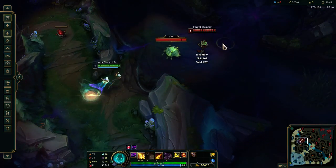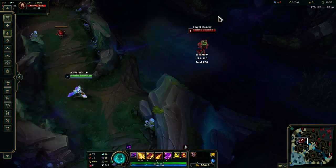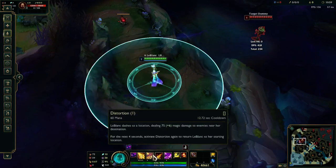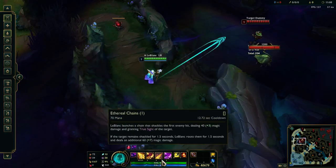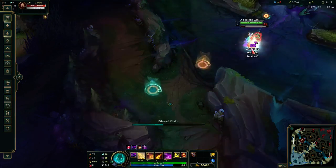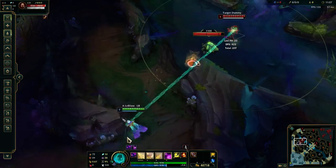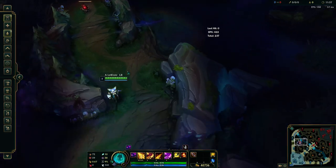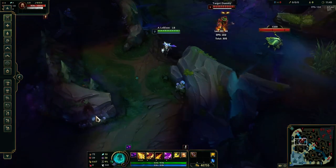My absolute favorite combo in the game is W, R, Q, E — make sure you do the fade away for extra style points, popping back right as you cast your E. This is what you want to do when you're maxing your Q instead of your W, because your W only does 75 damage. Your mimic distortion does almost double what your regular W does, then you proc your Q with your E and pop back super fast. You can even do this from super far away to tilt the enemy, or W, pop back to your R, Q, W, then auto attack and ignite them.